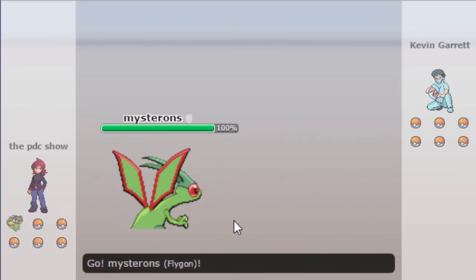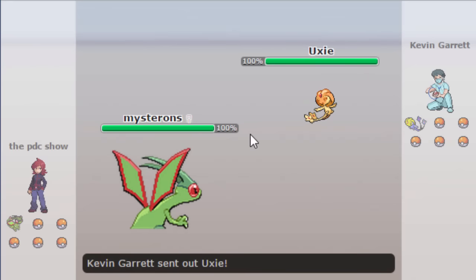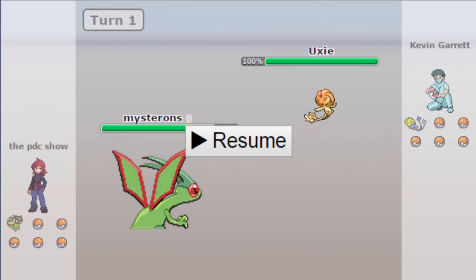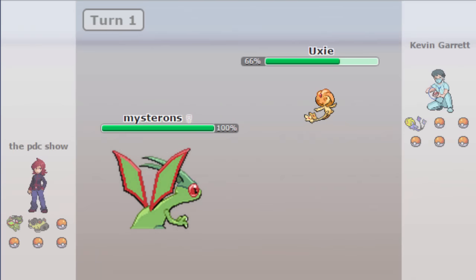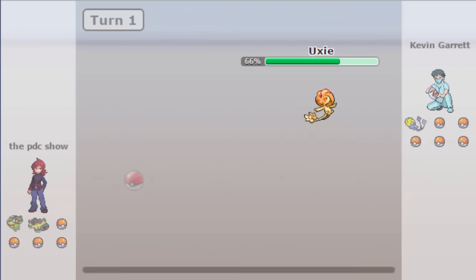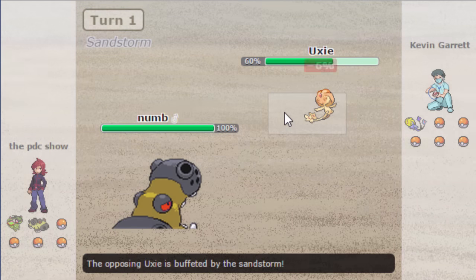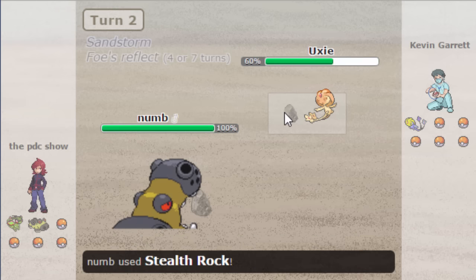I'll probably do DPP plus Black and White and upload the GSC game separately. I am obviously GDC Show and he is obviously Kevin Garrett — this is your classic playoffs. He's going to leave it in Uxie and I'm going to leave it in Clefable. The correct play here is just a U-turn out. I get some damage on it and I go to my opponent. Uxie is an interesting lead — it's probably rocks and screens — so he goes ahead and sets up screens as predicted, and rocks as well, but I'm going to be able to get rocks up in return.